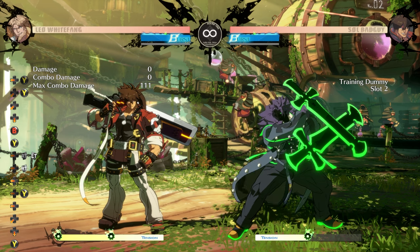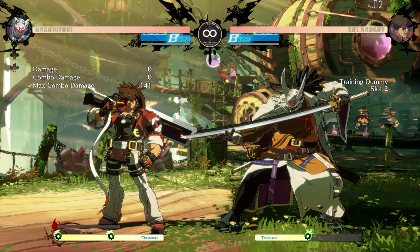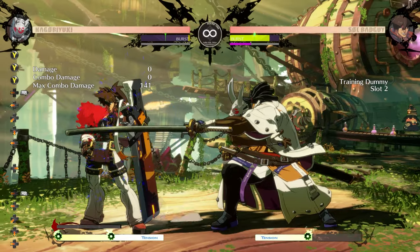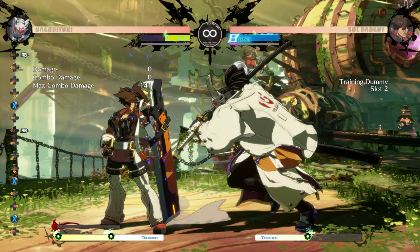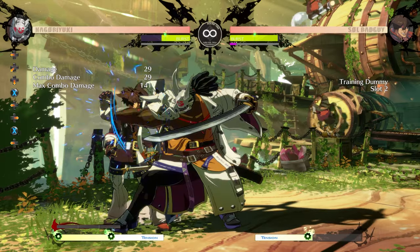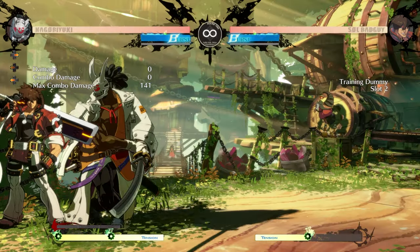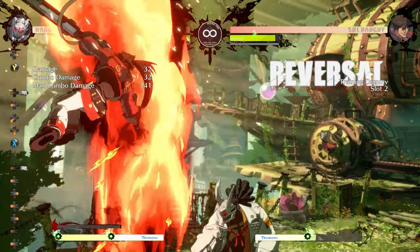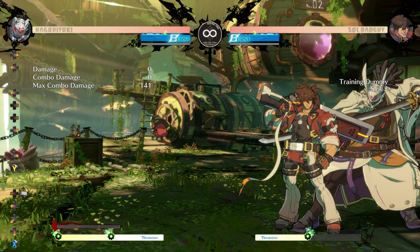Now let's move on to the white wild assault. The unique thing about it is that it has guard crush properties, it leaves you pretty plus on block, and it has invincibility frames — but it is still susceptible to grabs. You can do a whole bunch of interesting things with the white wild assault: one of them is that it beats wake-up supers and DPs, which is really cool. Because of the invincibility frames, if an opponent is in the corner pushing hard on you, you can just move through their block string pressure.